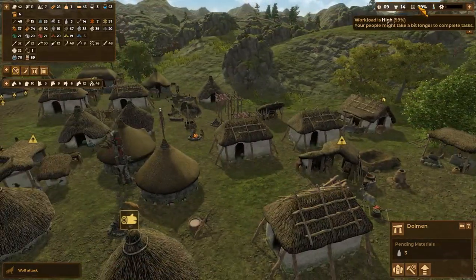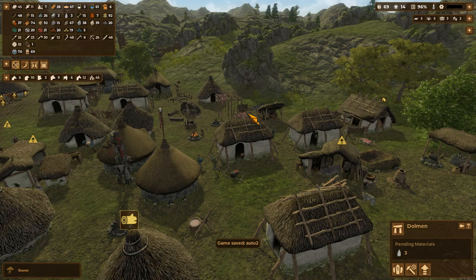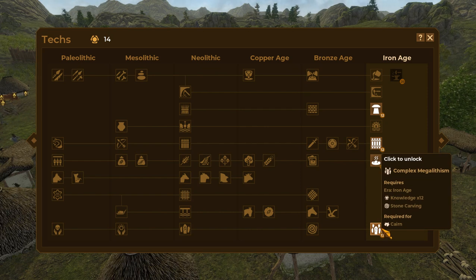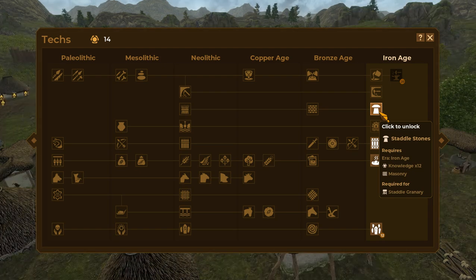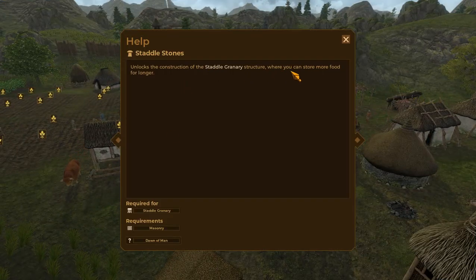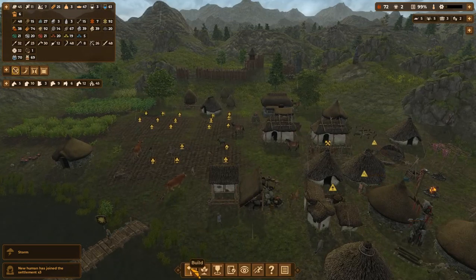I'm debating at 99% because I've turned down some of our stuff — we only need about 20 of each of this. Another storm. Should we go for ovens? I'm going to hold off on that. I think we need steel working because at the bottom it says it's required for the saddle granary, which lets us store more food for longer. We'll build it right here.